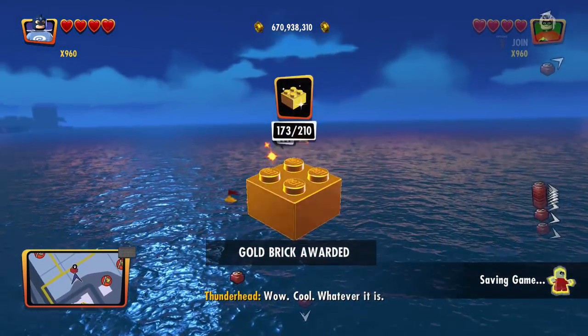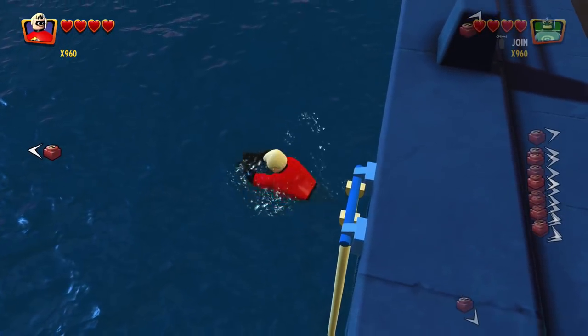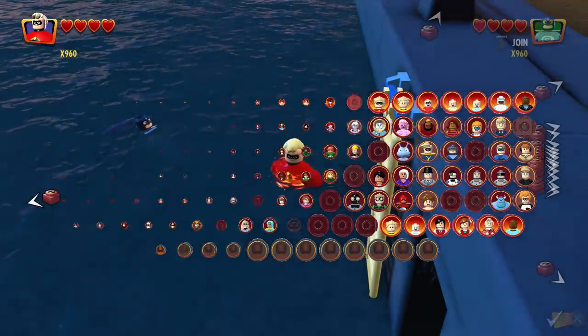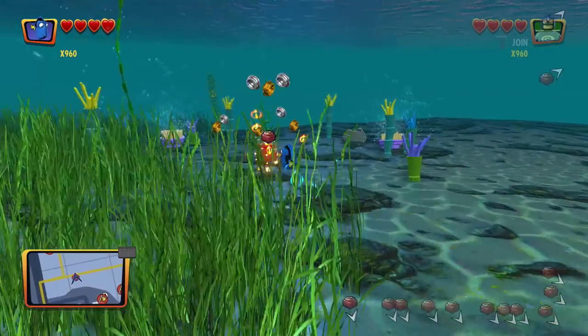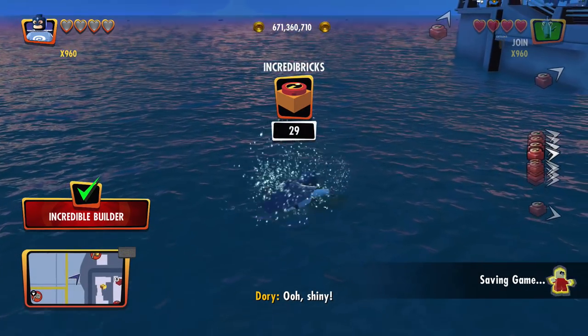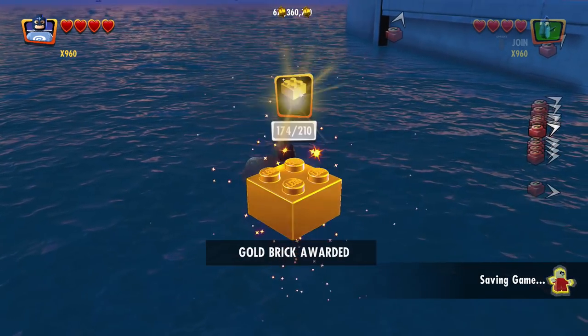Down this way there should be another one. Can you go underwater? No, you can't. I need to change. Dory is like the closest one that can go underwater in that selection. Just go down this way and boom — there we go, we got it. Incredible builder. That's going to be another gold brick, 174 now.